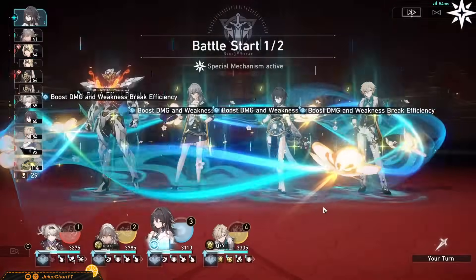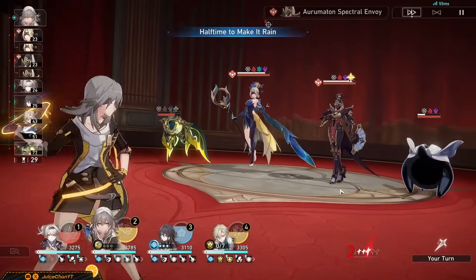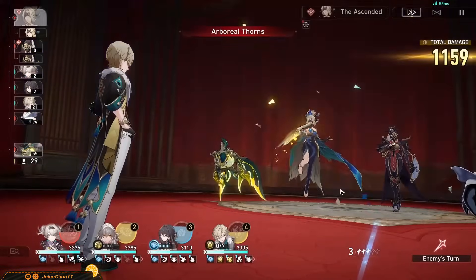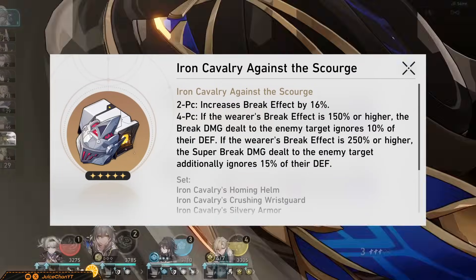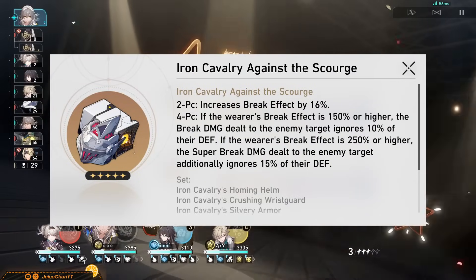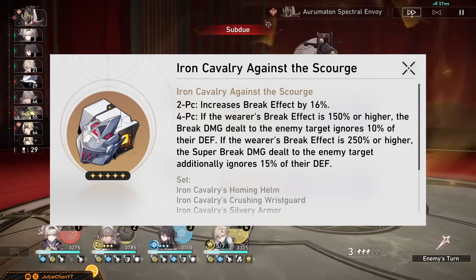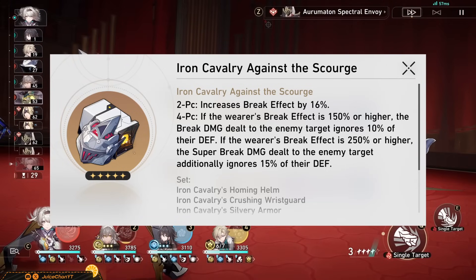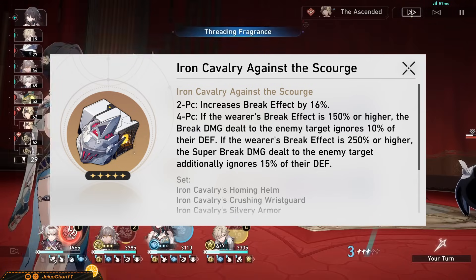Firefly has one real thing she's after: a ton of attack percent and break effect. Since super breaks are the main thing she deals in, there's one main four-piece to recommend — four-piece Iron Cavalry, says it in the name. The two-piece provides 16% break effect, which she adores, and once you have 150% break effect or more, Firefly ignores 10% of the enemy's defense when dealing break damage.